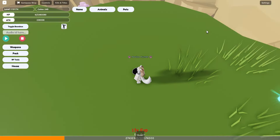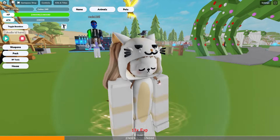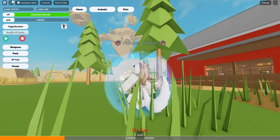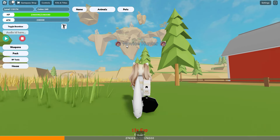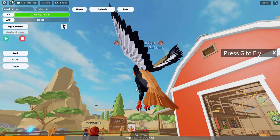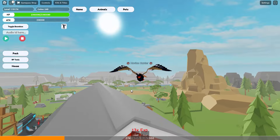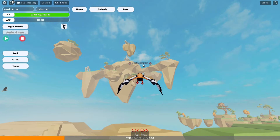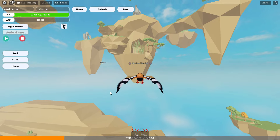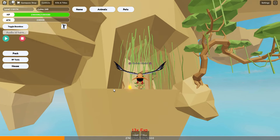Maybe we should explore the map first. The map is extended, there are new floating islands — oh wait, that's new! But how do you get up? They said there's real flying, so... press G to fly! Oh wow, wow, wow! That's so cool! Okay, let's go there — a skin is probably going to be there.